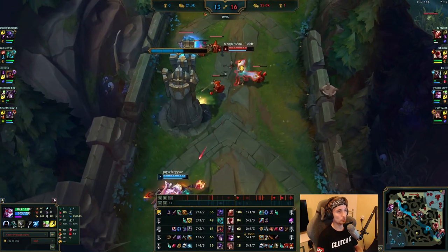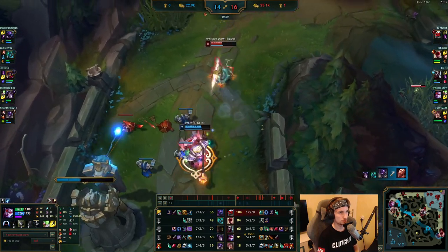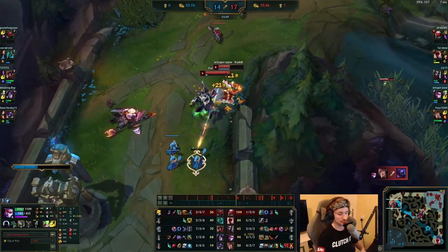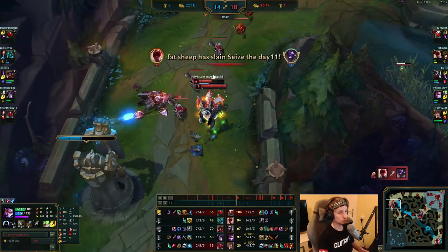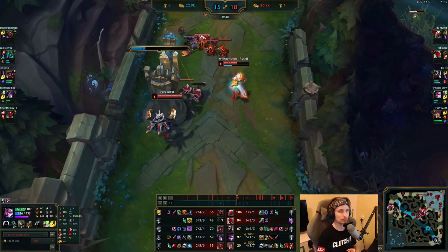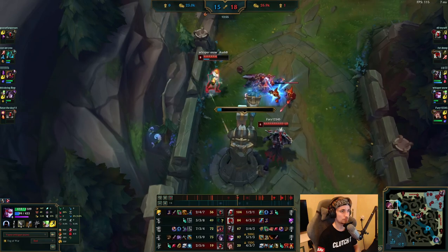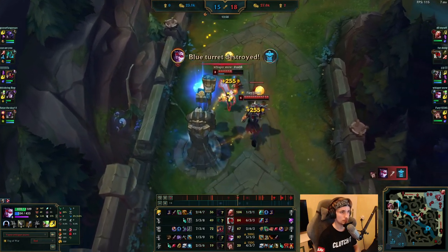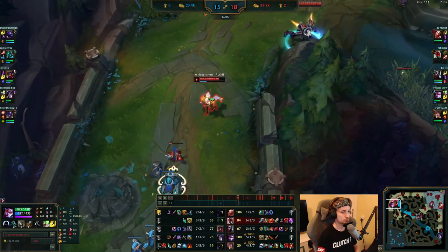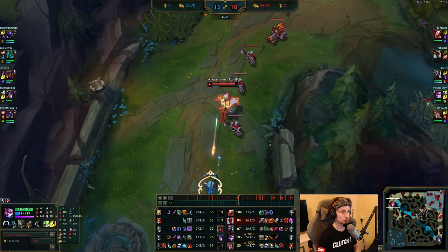Jax is now getting completely pressured in — just imagine if Vayne was still bot lane right now. This is such a good position to be in for Vayne because she took down the turret and immediately went top afterward, taking down Jax and the top turret as well. She's basically winning two lanes at the same time while also giving Vladimir a chance to farm out bot lane, which is very good because Vladimir can just farm out easily.